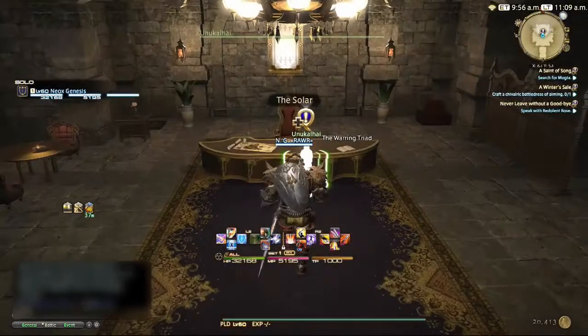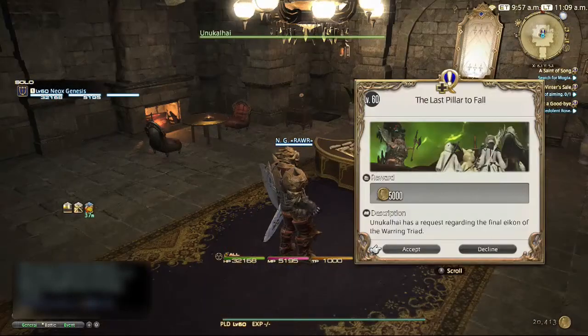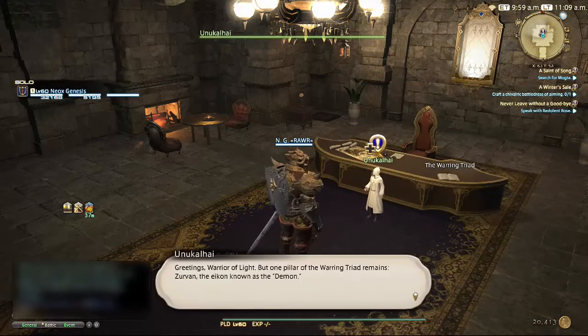Hello everyone, Neon Genesis here with a quick video on how to unlock the Containment Bay Z1-T9 aka Zeven Hard Mode. To start off, you'll need to get your quest in the Rising Stone as shown in the video.